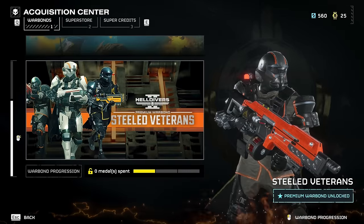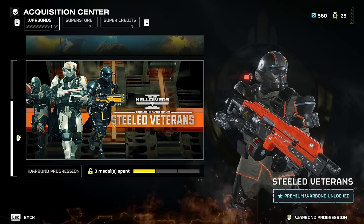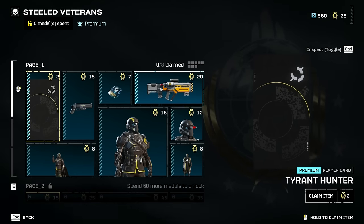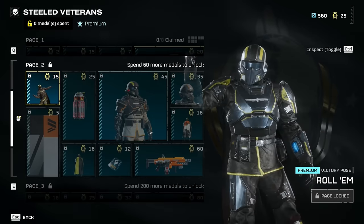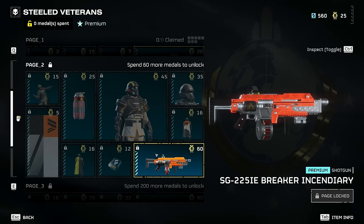There's also a premium War Bond - if you buy the premium version or pay the upgrade cost to become a Super Citizen, that's a paid thing. The premium War Bond has the same progression system but the weapons there have little perks with them. For example, there's a concussive version of the Liberator - the regular starting gun - except it has a chance to stagger enemies. There's also an Incendiary Breaker, which is basically the Breaker but it ignites enemies on fire in exchange for a little less damage.